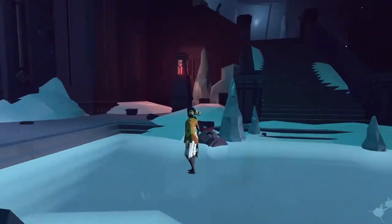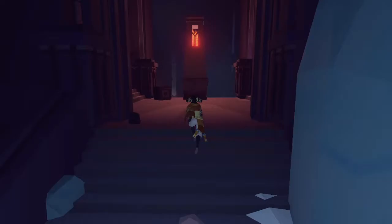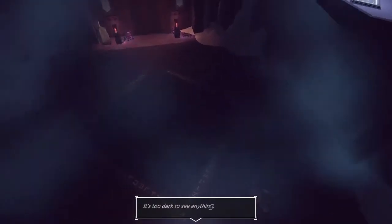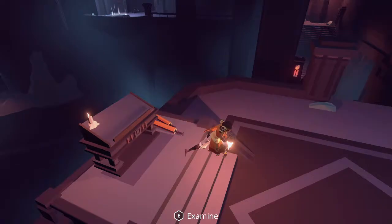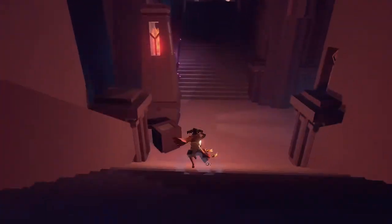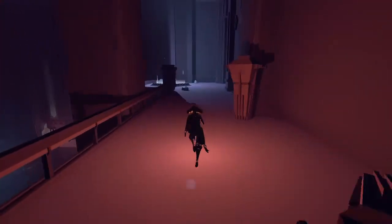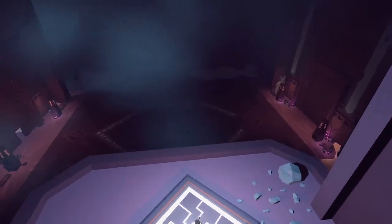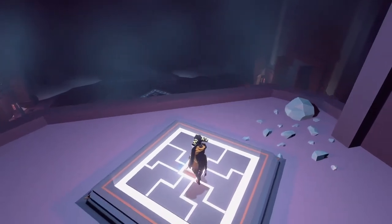Ooh, this place looks nice and cold. You mean down there, or right in front of you? Because if right in front of you, you have a lantern. Alright, then I'm just going to ignore that. I can activate this, so I'm pretty sure I should. Well, now it's lit up. Maybe I should go back and check the other thing.